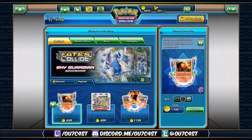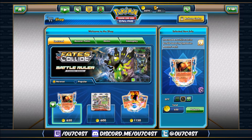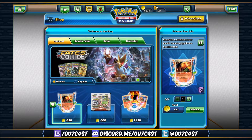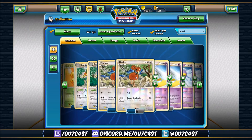Hey everyone, welcome back to see what's new in this week's shop. This week we got the HeartGold and SoulSilver bundle that features Typhlosion Prime. Along with this bundle you're gonna get three packs of HeartGold and SoulSilver Undaunted, so it's not bad — you can get some possible other primes in here such as Raichu Prime.